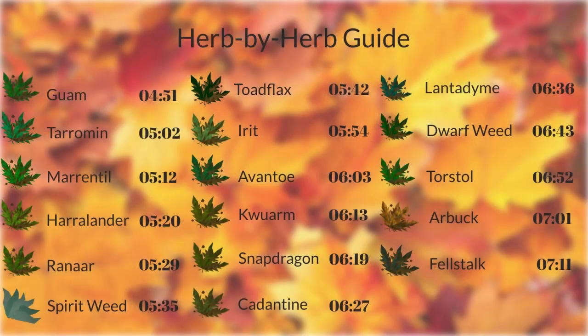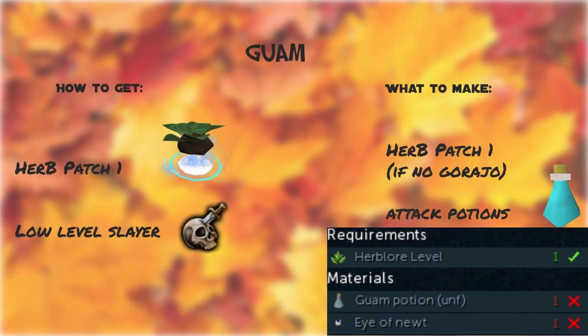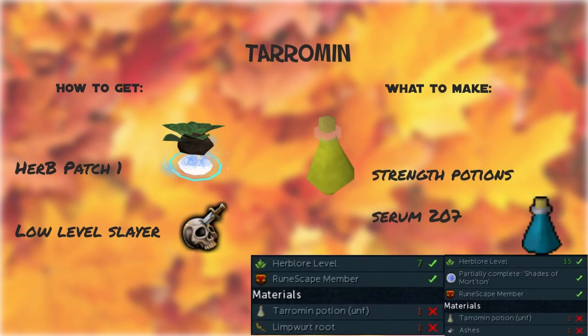I'm going to break down every herb, how to get each one, and how to use each one. Times are on screen if you're looking for a specific herb. Starting with Guam — you can get these from Herb Patch 1s and low level Slayer, and I recommend making Herb Patch 1s until you have the Garahou dungeon unlocked, and Attack Potions. Next, Tarromin — you can get these from Herb Patch 1s and low level Slayer, and I recommend Strength Potions and Serum 207s.